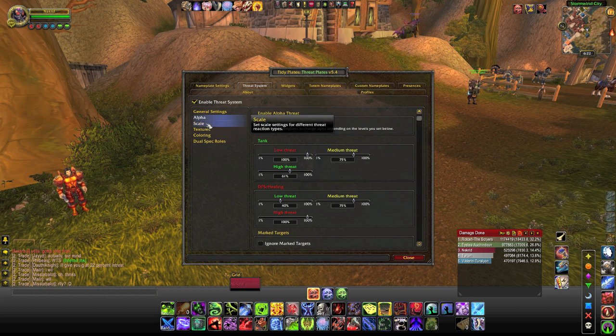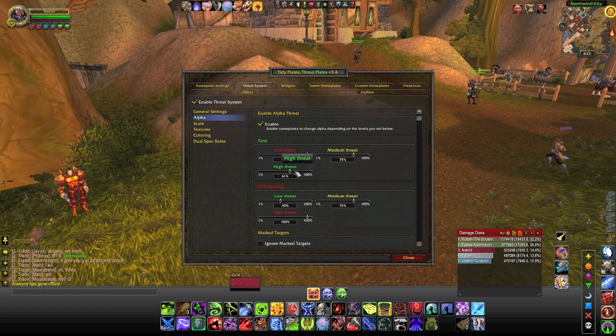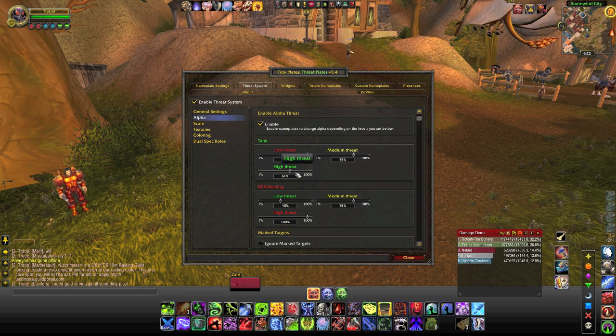Mostly, I'm going to focus on alpha and scale — those are kind of the most important. If you see here under the tanking settings: if you have low threat, I have 100% alpha; medium threat, 75; and high threat, I have it set to 61. So that means if you're doing your job correctly, they're going to start kind of fading out, and you're not going to really see the nameplates. They won't be taking up your whole screen.